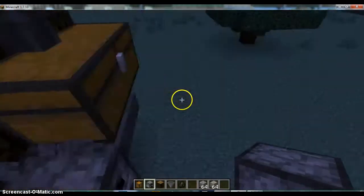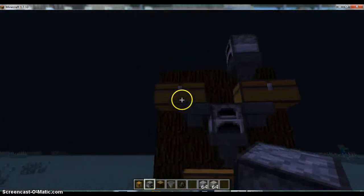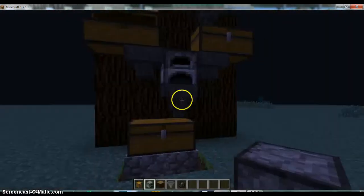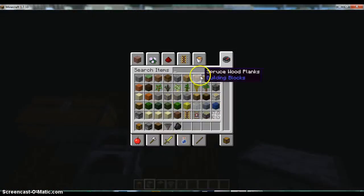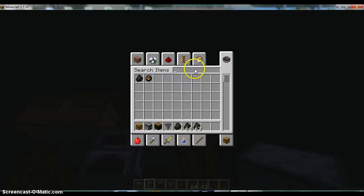Alright. So what you're going to want to do is in this one you want to put the things that you want to smelt. And then you need little logs — for fuel.